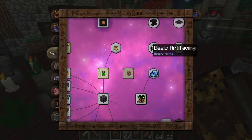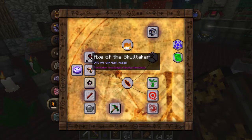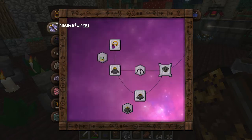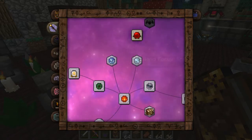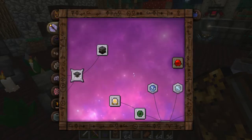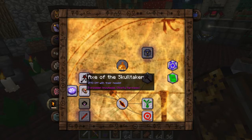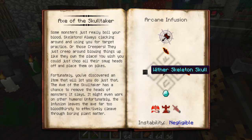What we're going to make is something from Forbidden Magic — it's the Axe of the Skull Taker. Standard mobs in vanilla Minecraft only have their heads drop if a charged creeper explodes near them. The shock foci isn't charging creepers anymore like it used to, so that's off the table. The Axe of the Skull Taker will take care of that — it'll get us skull heads.